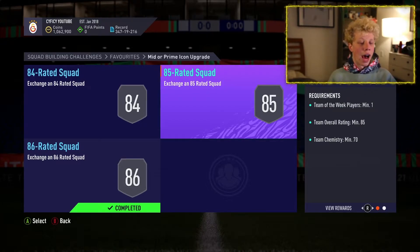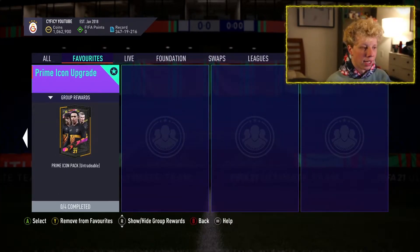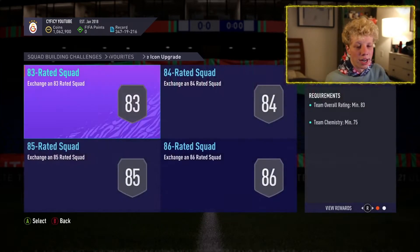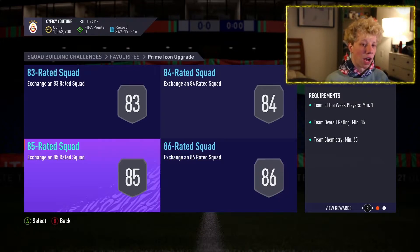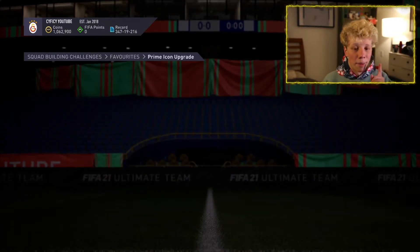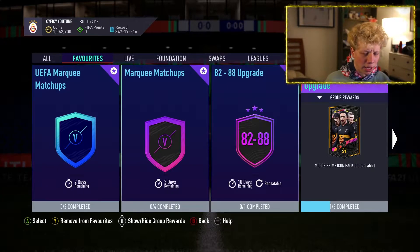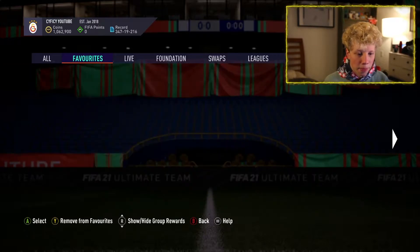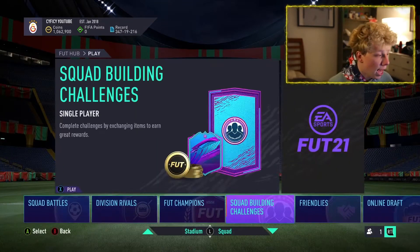It's honestly not that expensive. I think the prime is a better bet because it's only an 83-rated squad, which is like 30 to 40k. You get an 86, 85, 84, and 83 squad requirement, so the only extra cost is that 83 and one more Team of the Week — maybe 50k more. Do the prime if you're going to do one. The prime is not repeatable but the mid or prime I believe is — though I'm not totally sure. I'm going to do both regardless.